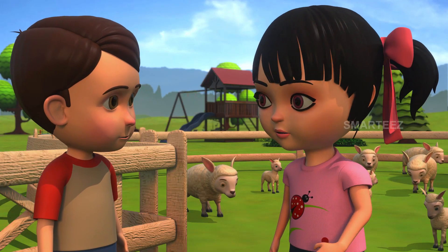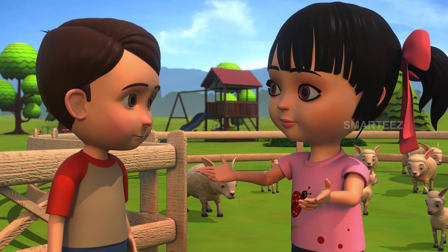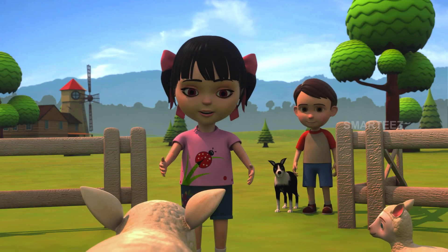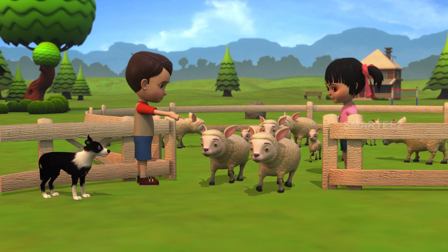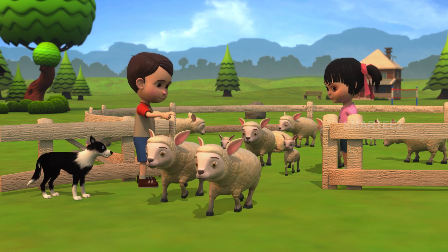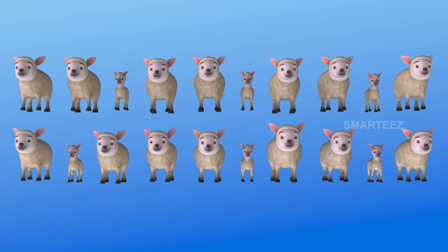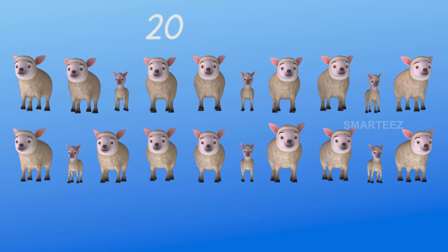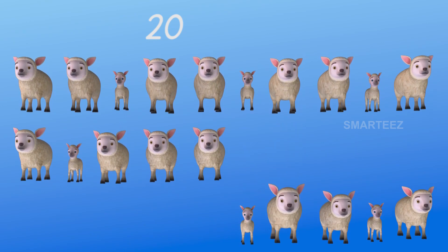Rick thinks it's time for the sheep to go out for a little while. Raya isn't sure all of them want to go outside, but they decide to ask them. Six sheep say they are hungry and leave the pen to go grazing — one, two, three, four, five, six.